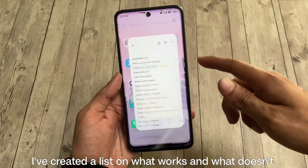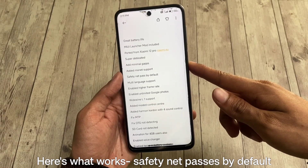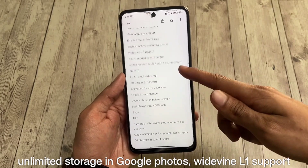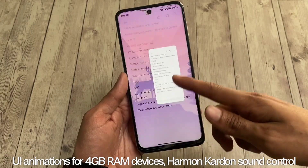I've created a list of what works and what doesn't. Here's what works: Safety Net passes by default, unlimited storage in Google Photos, Widevine L1 support, UI animations for 4GB RAM devices, Harman Kardon sound control, among others.